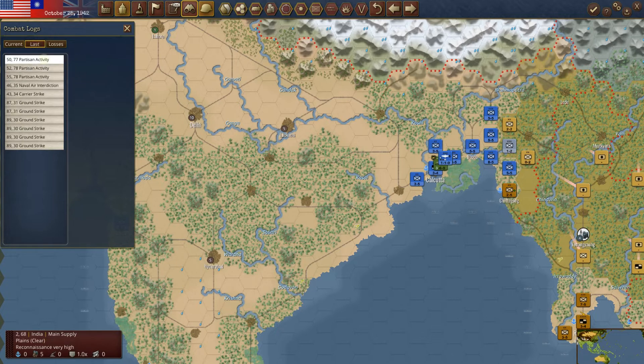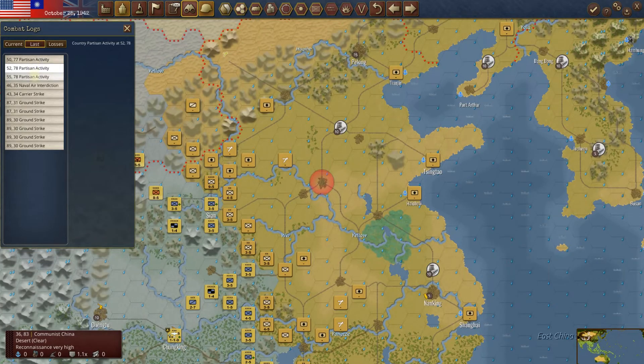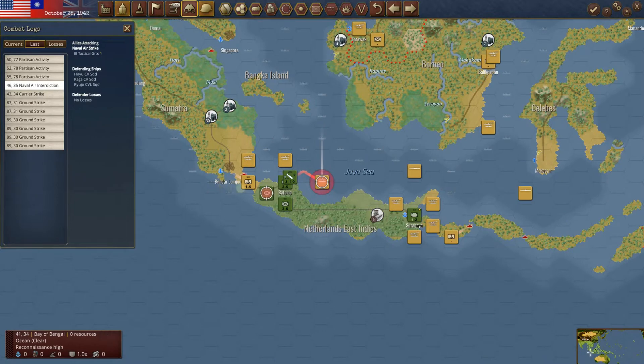Let's go to last turn's combat. We had the partisan activity that we always have. Naval air interdiction — he's brought his carriers in here. You can see three: two main carriers and a light carrier. Our third tactical group said, 'Let's go hit this guy.' And we did. Unfortunately, we dealt no damage and took one damage. I'm actually quite happy it wasn't worse.